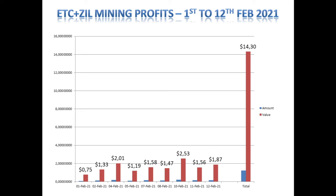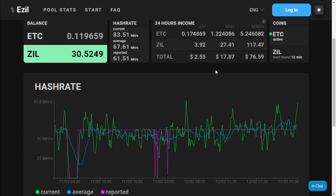Everyone is concentrating so hard on mining Ethereum that the difficulty of Ethereum Classic has decreased, which is good for the people mining Ethereum Classic. With our current setup, our potential earnings would be about 5.2 Ethereum Classic coins for the month at a value of about $76.